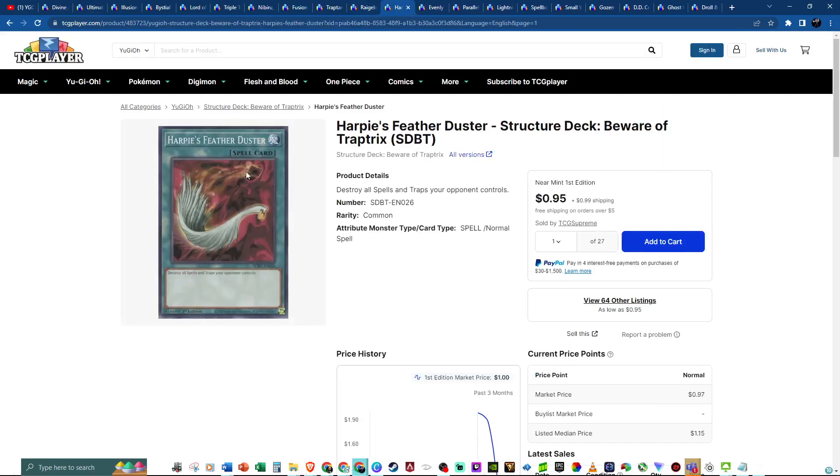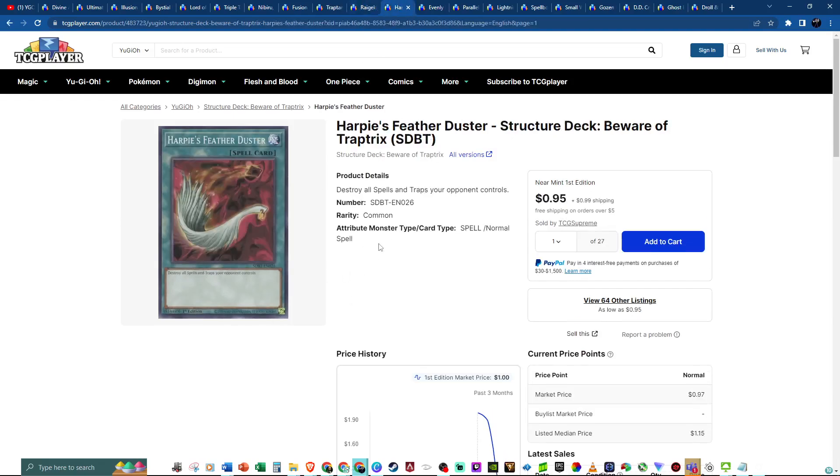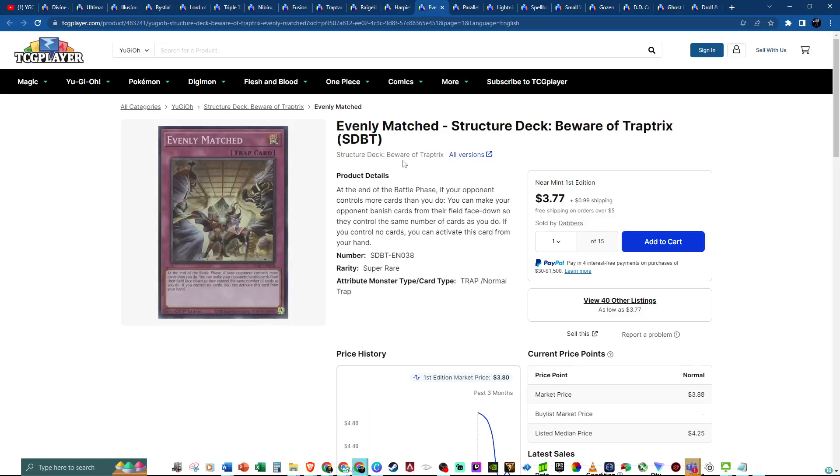The same goes for Harpy's Feather Duster — one of those cards. Raigeki is at three, and Feather Duster is at one. But you want to have access to it. Get a couple of copies, slap them in the binder, and live with those results.